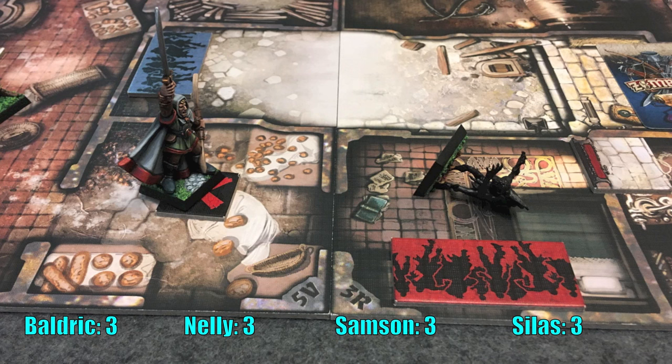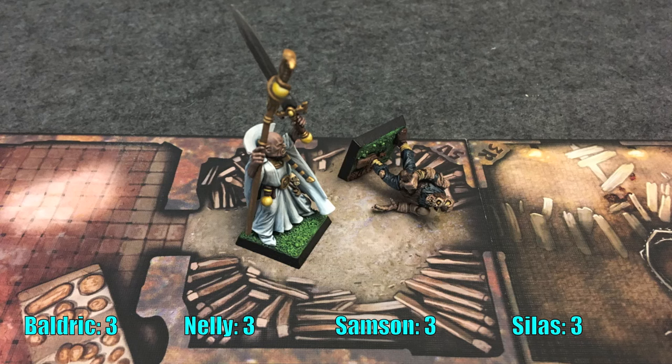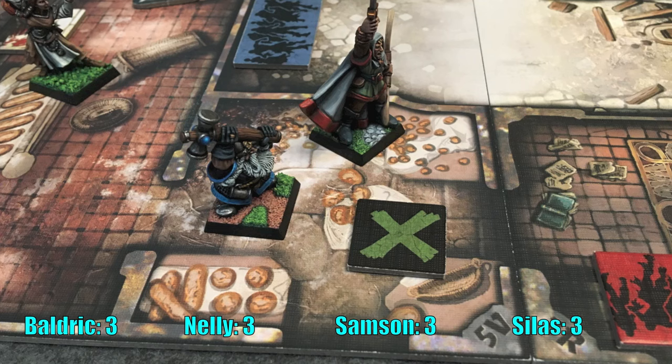Silas activates next. His job is to kill the runner in the bottom right. He spends two move actions to get in range and uses his short bow, hitting on a two-plus thanks to his ranged bonus. No problem plugging that guy between the eyes. Baldrick moves into the long room and uses his free magic action to blast the top right room, killing the walker with a four-plus roll. He grabs the objective there — a red one worth five XP. Finally, Samson moves two zones to join Silas and picks up the green objective, which is the key to opening the courtyard door and getting the vault weapon.